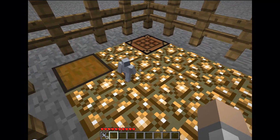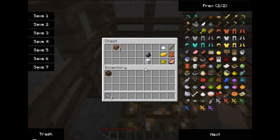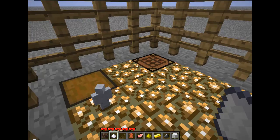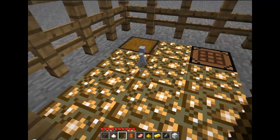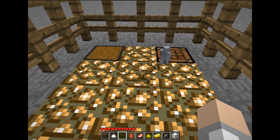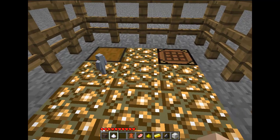If you put another clay soldier next to him, they will fight each other, but it has to be of a different color. But you can also customize your clay soldiers. If we give a clay soldier a stick, just throw it on the ground, he'll go pick it up and he gets a weapon. He can use that to battle other clay soldiers.